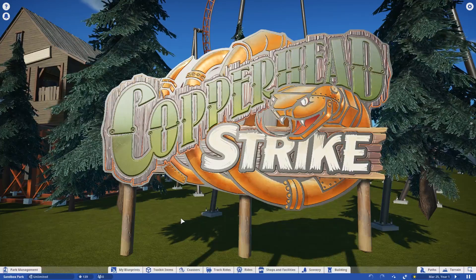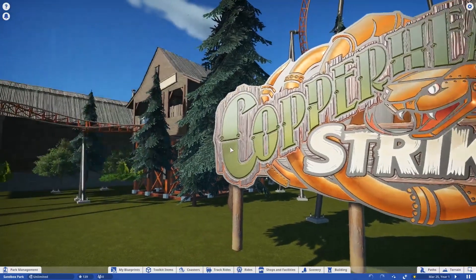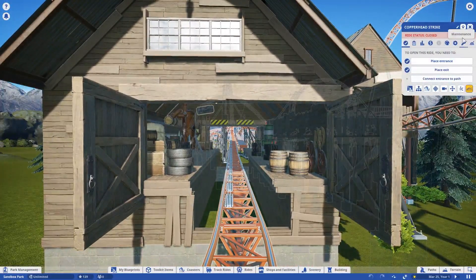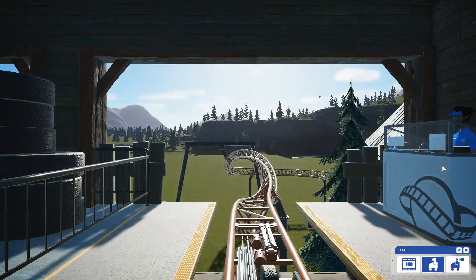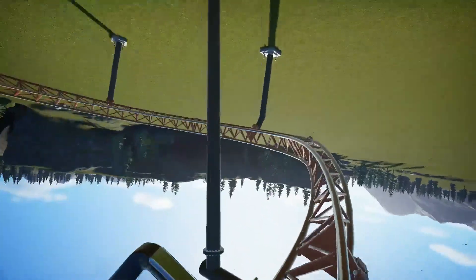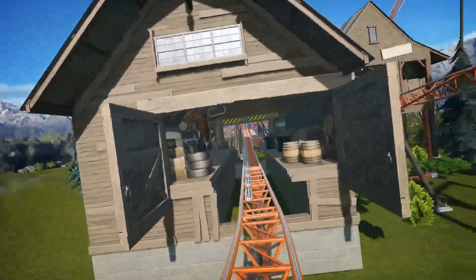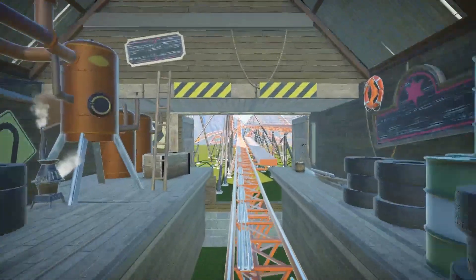This actually highlights something that is also part of the free update that is incredibly cool. The music added here is called Planet Bluegrass — a brand new free music track. I really love the music in Planet Coaster, so any new piece of music we get I'm going to be over the moon about.